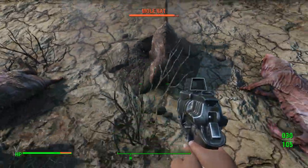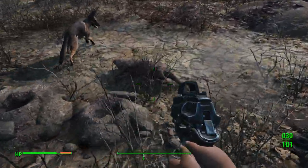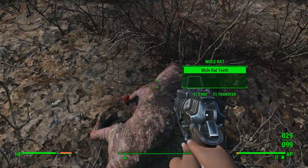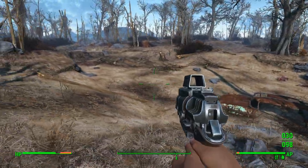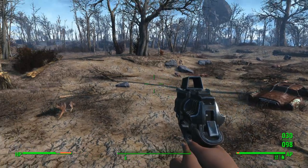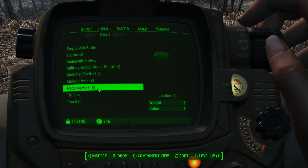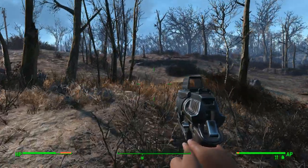In survival mode, these mole rats will give you diseases too, so you've got to be very careful with that. That might be all of them. Let's see how much leather we've actually got — we've got eight hides, so that's eight leather, and we've got four of those. That's 16... yeah, we've got plenty. That's 24 total. I only needed 21, so we should have enough leather to make the entire outfit.